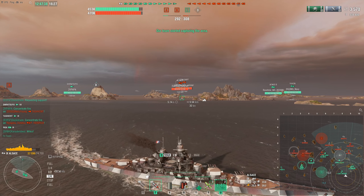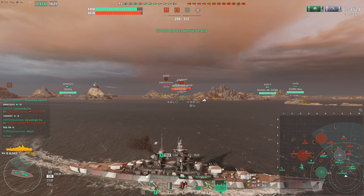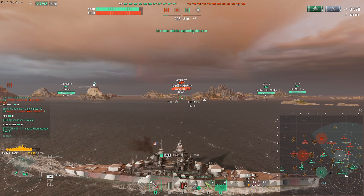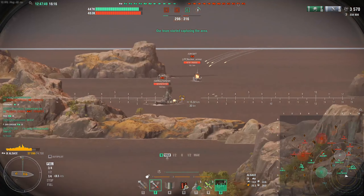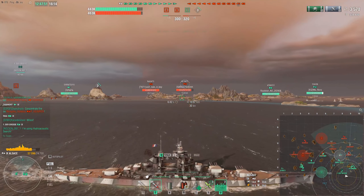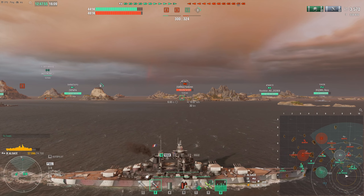As we can see, we've spawned on the southern flank and we're going to be pushing towards the 9-10 line, the reason being we want to be getting those kind of crossfires. There's an enemy Alsace that is pushing in, so we're just waiting here for him to turn a little bit further so we can try and get a nice broadside salvo into it.